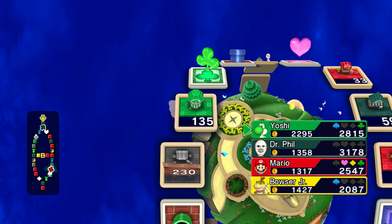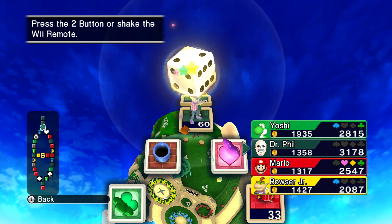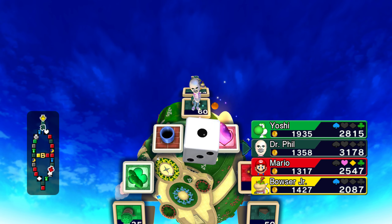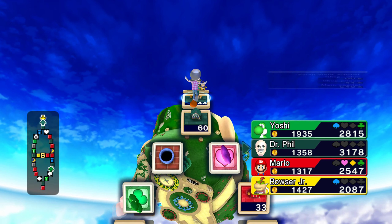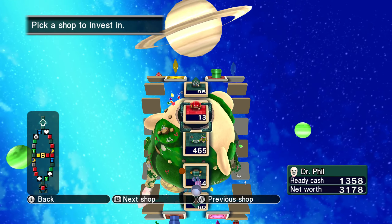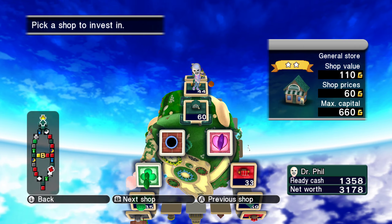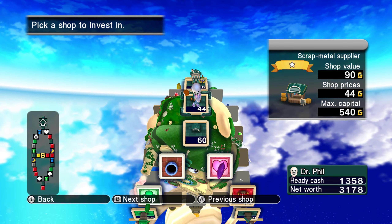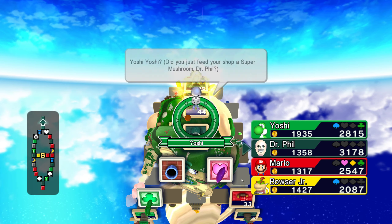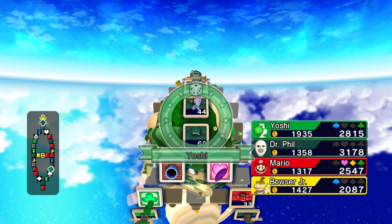So Yoshi has two properties — that's all that he has. I kind of feel sorry for you there, Yoshi. Okay, here we go — I'm going to invest yet again. I'll just do the full amount here. Did you just feed your shop a super mushroom, Dr. Phil? Yes, I did.